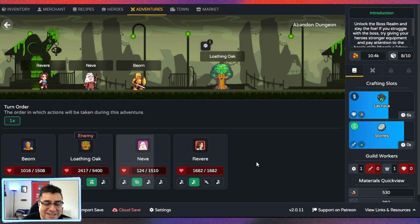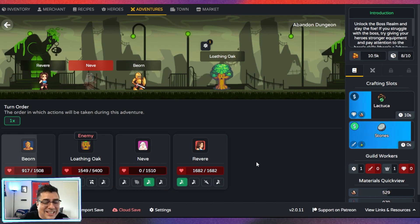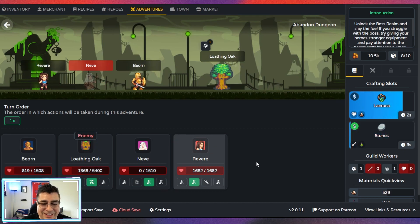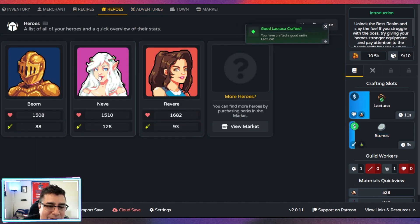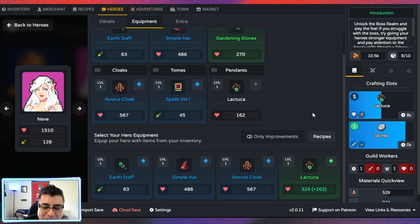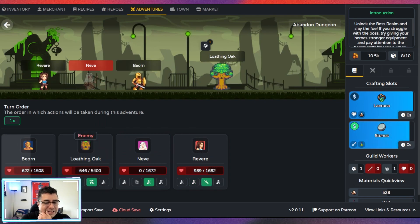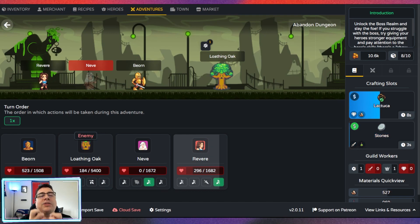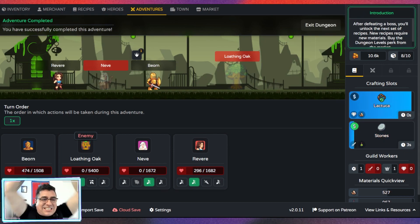Niamh is going down — Niamh is down. Oh my God, that's not good. Bjorn, Revere, you are my last hope. It's looking okay so far — I'm super positive but so nervous. A good Lactuca crafted, but the hero using it is dead, so it won't help too much. Let's go back to the action — the Loaded Oak is going down! Revere and Bjorn are attacking with all their power. Time to destroy the tree — 91 hit points left, that's it! We just defeated the boss!